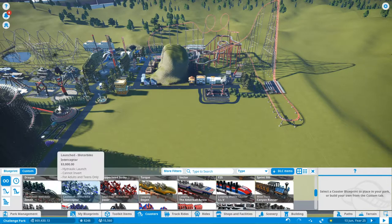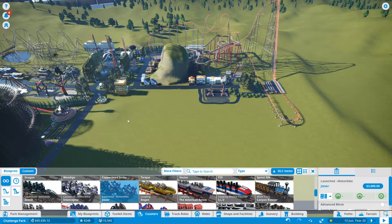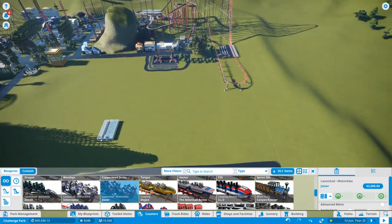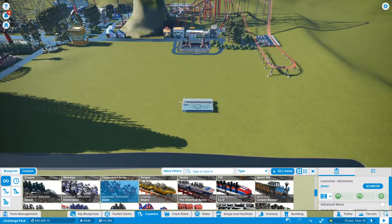Actually, let's go with motorbikes — the motorbike coaster. Which one is better? They cost the same, they only look different. Let's get the red ones. Do they fit the park? Okay, there we go. We will actually have it start right over here.